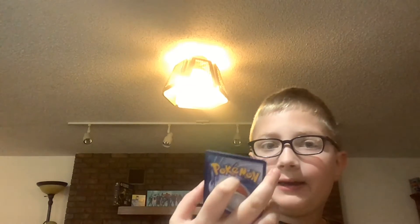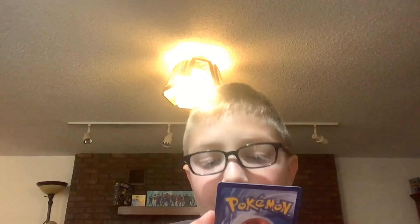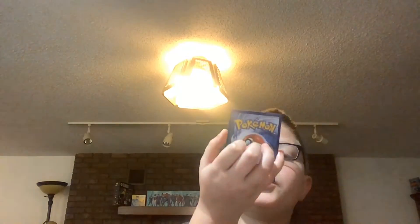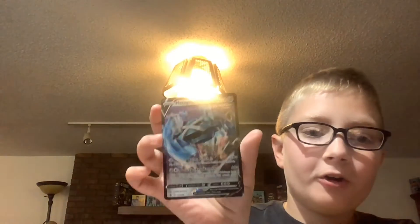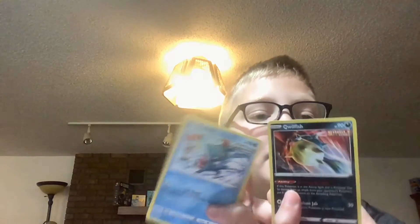The main hit from the packs is the Metagross V — a really good card. Bullet Punch is solid, and Synchro Hammer is also great: 60 damage for a Metal energy and a Colorless energy, plus if this Pokémon and your opponent's active Pokémon have the same amount of energy attached, this attack does 90 more damage. That could be 150 damage for just two energy — pretty insane.